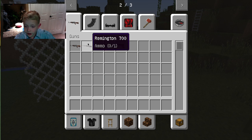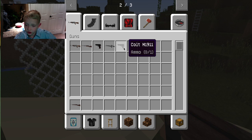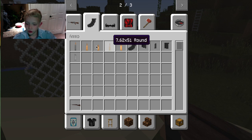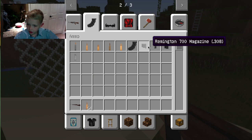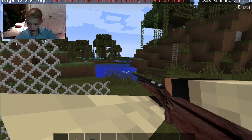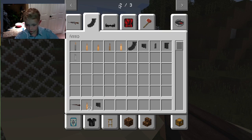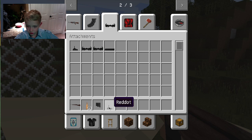There's new guns. The Remington 700 now works, so I'm going to show you that. There's also the FNFAL and the Colt — I'm going to show you those in a little bit too. We got all the stuff we need for the Remington. They added attachments now, which is awesome — there's the red dot, which looks good on it.